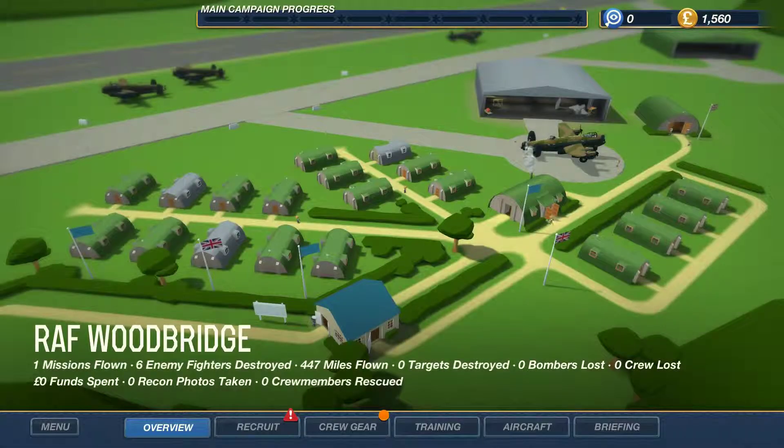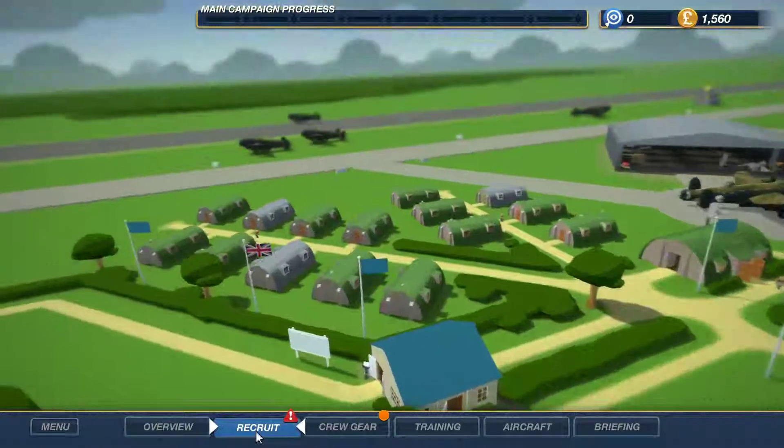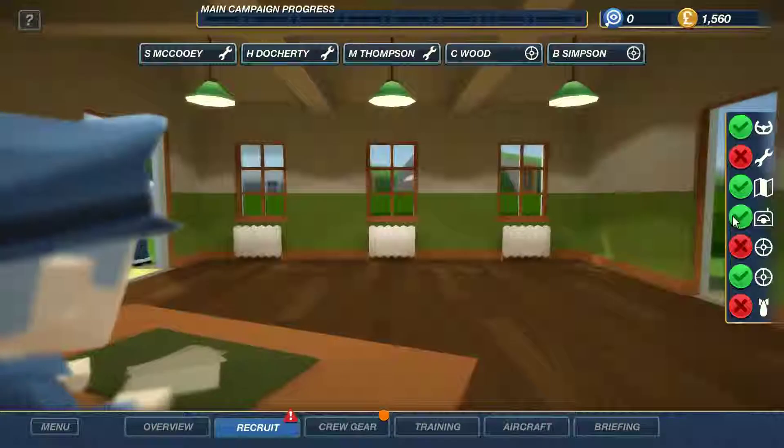Welcome to RAF Woodbridge. Here we are on the overview screen and this shows just an aerial view of our base. It shows all the different sections like the recruitment centre and the barracks, the hangar where we can adjust our aeroplane and the briefing room where we can choose our missions. It also tells us that we've flown a mission and we've shot down some fighters and flown 447 miles - that was just the training mission. We can go to the recruitment centre and recruit our last three guys.